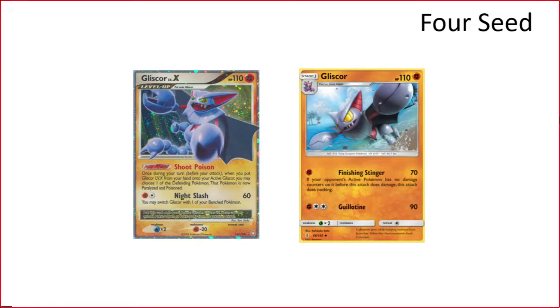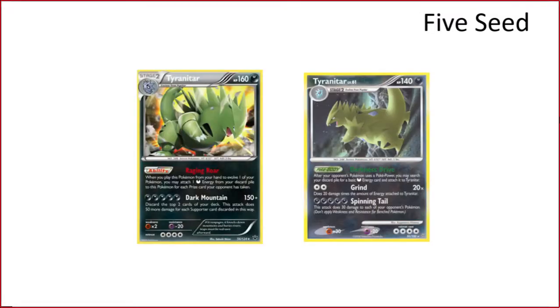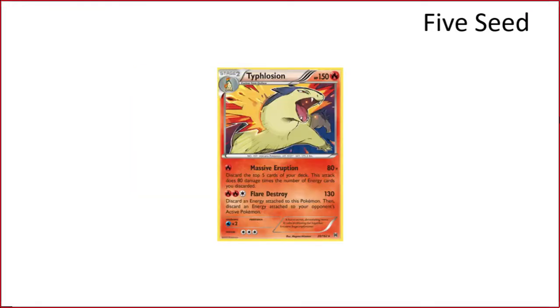Moving to tier-five seeds: Tyranitar. It's going to be this late-game deck where you're trying to accelerate a lot of energies via Poke Powers and abilities and just swing. The Raging Roar ability is really good in this format because there are eight prizes instead of six, so you'll have a couple of opportunities to use it most likely. Still though, early game it's going to struggle.